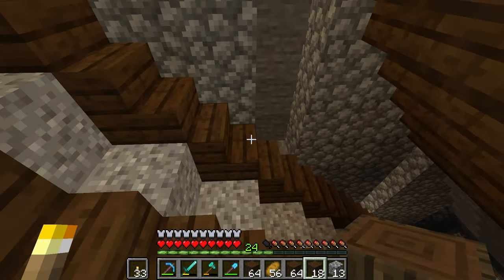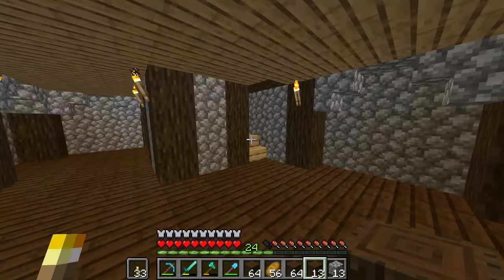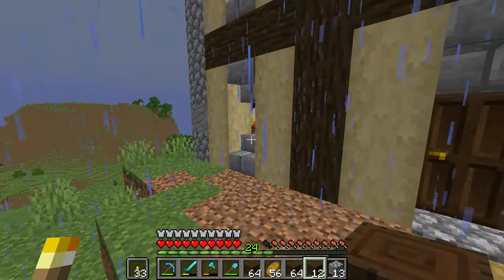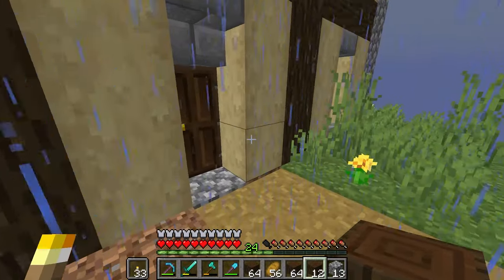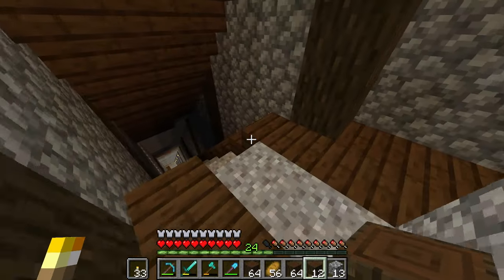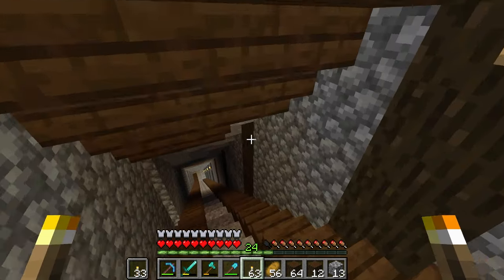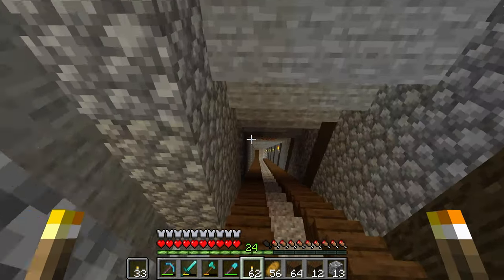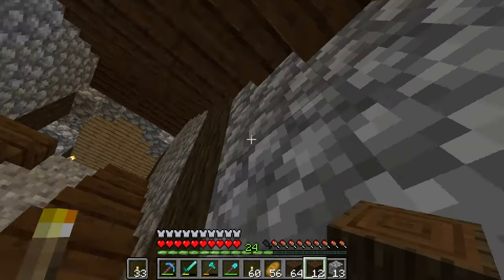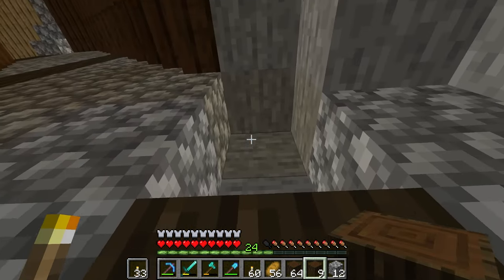This is actually a pretty easy build because it's a rail cart tunnel. Let me go fix something real quick — a creeper may or may not have blown up out in front of my yard while building. There we go. Now we've got light in here so no creepy crawlies can spawn.